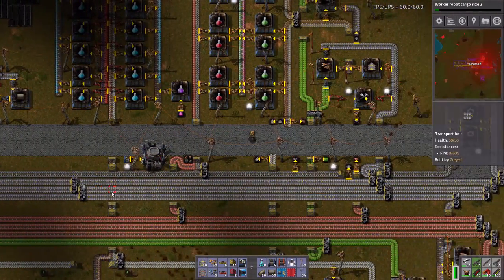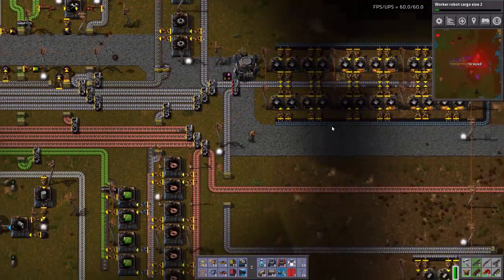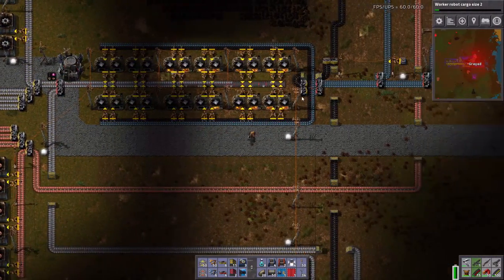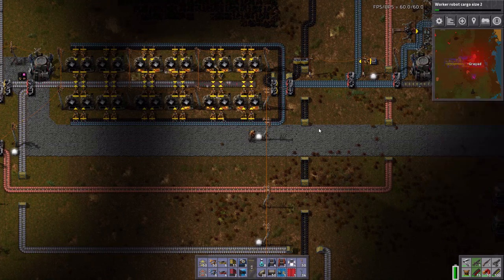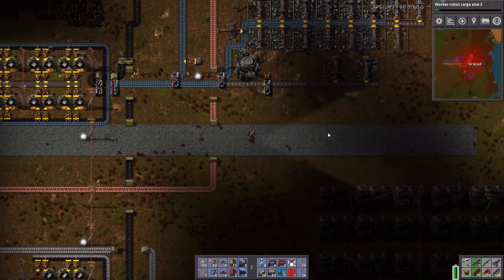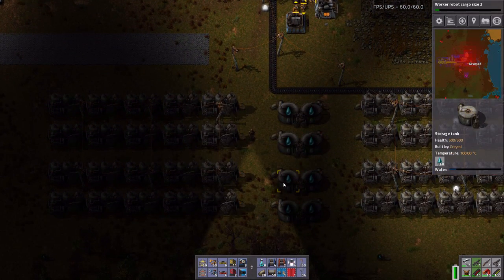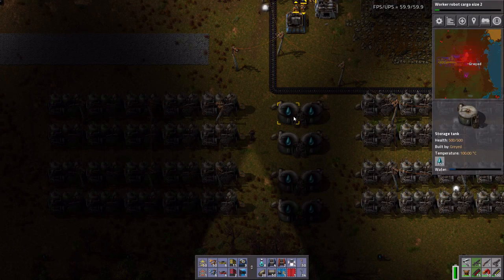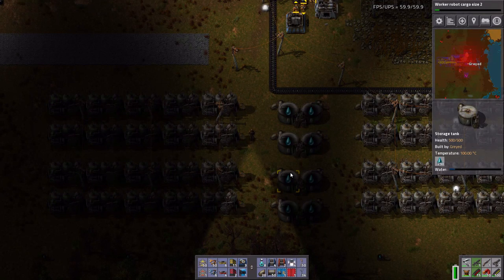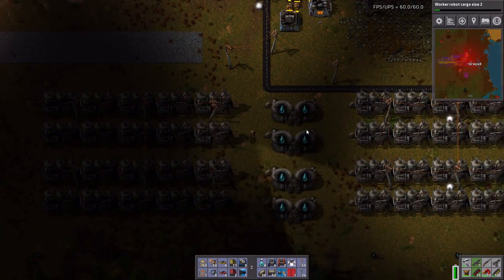Things are looking a little bit up — we've got full lines on our bus again. We could still do a little bit better on the iron. We do need to replace this out with the electric furnaces. Let's do a quick check of power — yeah, our power is just draining. Two tanks of water is not enough, so we might bump this up to three.